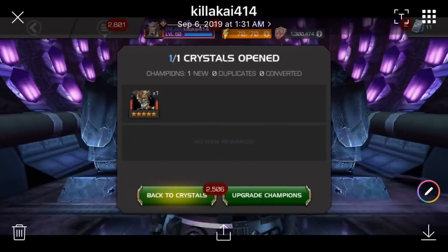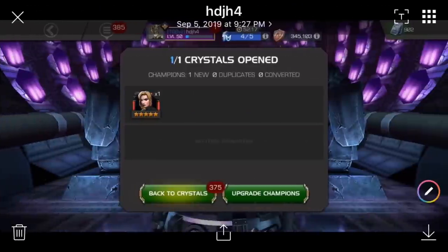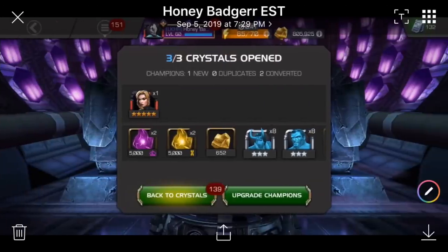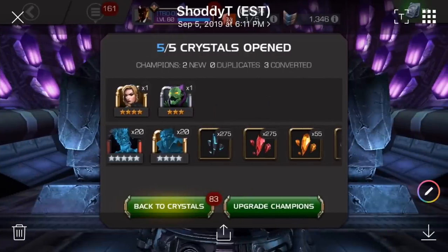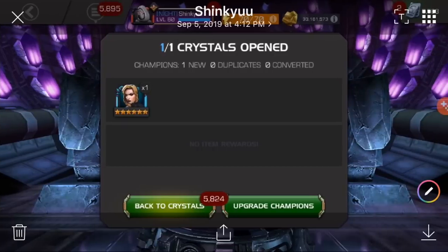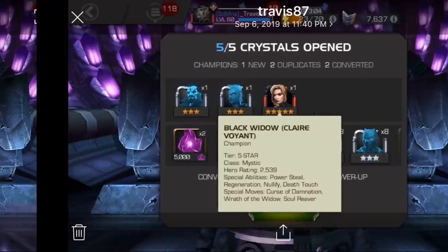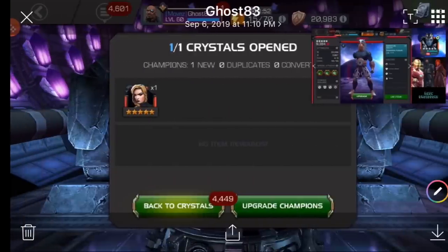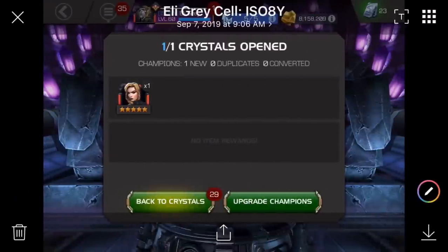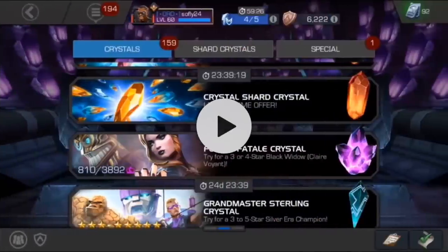Five-star sub-featured for Killikai414. HDJH4 with the five-star featured champion. Aqua Spoon Nom — six-star Black Widow. Five-star featured for Honey Badger, because Honey Badger don't care, y'all. Shotty T with a five-star sub-featured champion. Sengame with a five-star Thing and a five-star sub-featured champion. Then Shinkyu — six-star featured champion. Travis87 with a five-star featured champion. Five-star featured for Ghost83, who was watching YouTube at the time of that crystal opening. Eli got himself a five-star featured champion.